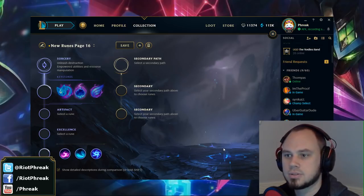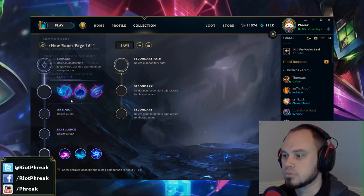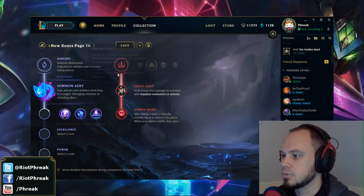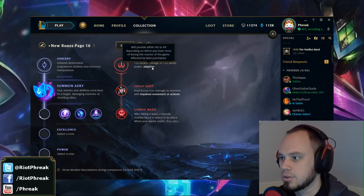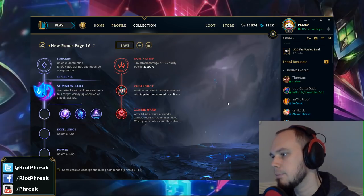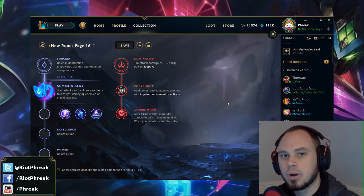Champions have many fewer stats coming into the game at level one compared to what they used to have, unless you make up for it in Runes Reforged. For example, if you go Sorcery and pick your runes, you're getting some more attack damage or ability power — adaptive again, based on what you're doing and affected by item purchases. It makes up for offense.